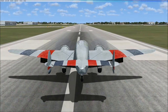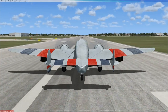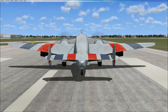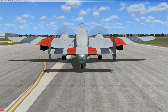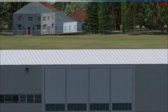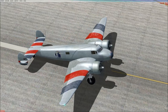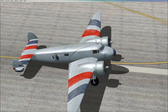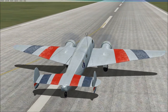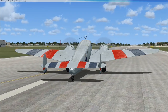I don't even know how to land a tail dragger. I'm awfully concerned about activating the brakes too much and just nose-diving. But looks like I landed — how about that?